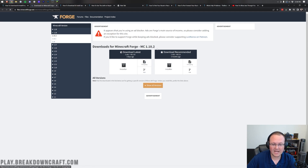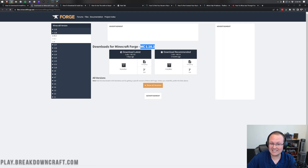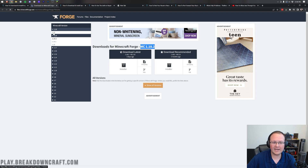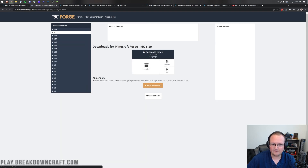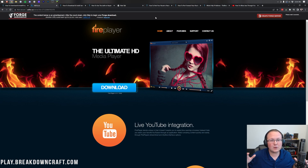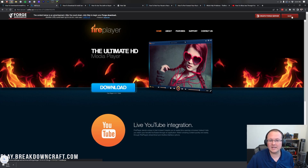That takes us to Forge's official website, where we want to make sure Minecraft 1.19 is selected. Come over to the left-hand side, click on 1.19, and click 1.19 again. We now have MC 1.19 here, and under Download Latest we can click on the Installer button. That's going to take us to an ad page — stop! Don't click anything on this page whatsoever, except the red skip button that appears in the top right after about 10 seconds.